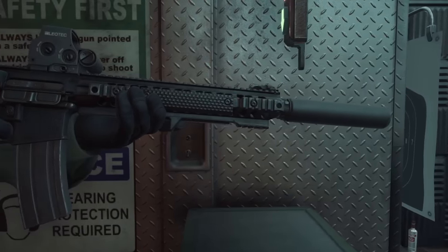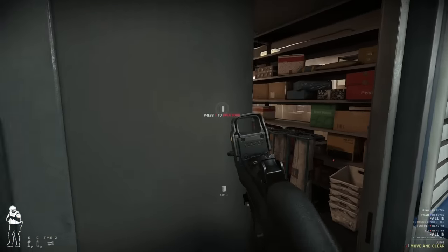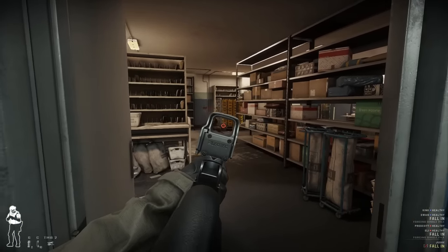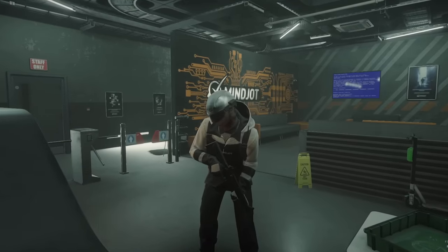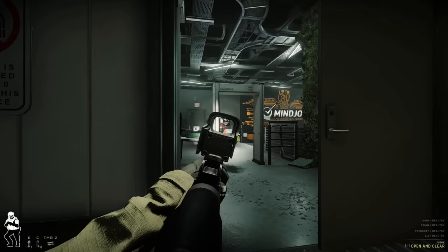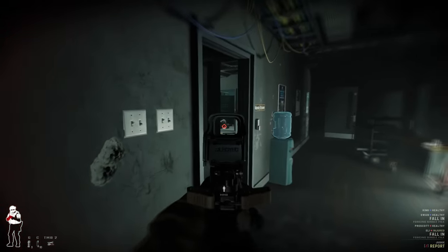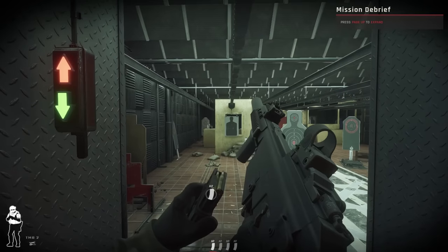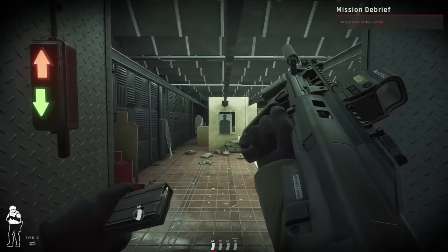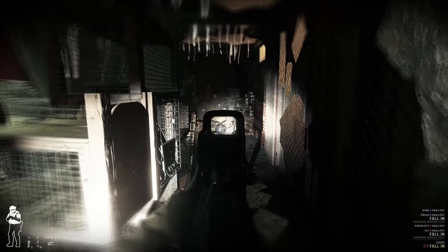I usually avoid extremely long guns or extremely long setups. On the other hand, many smaller guns in Ready or Not fire pistol calibers. Against a poorly equipped violent criminal, these weapons will be more than adequate. However, more dangerous criminals will wear body armor, and pistol caliber weapons will struggle against it. A rifle will do a much better job of penetrating body armor. For this reason, I generally like to use carbines. Some of my favorite choices include the G36C, the Mark 18, and the new F90 bullpup rifle. But functionally, any short rifle will perform more or less the same.